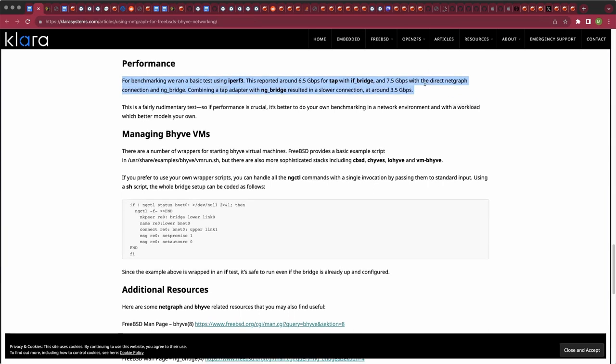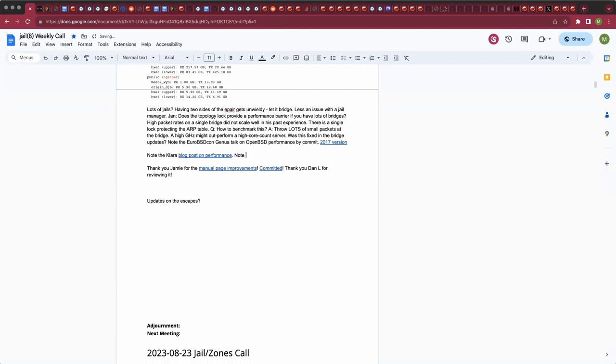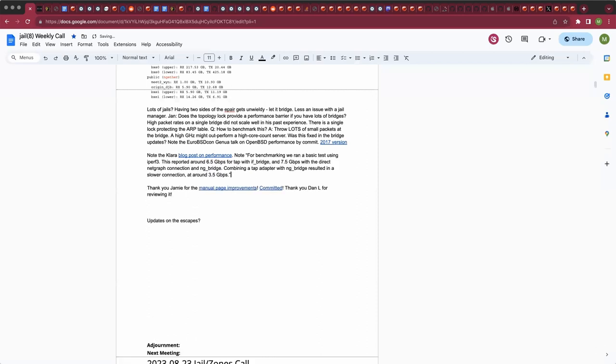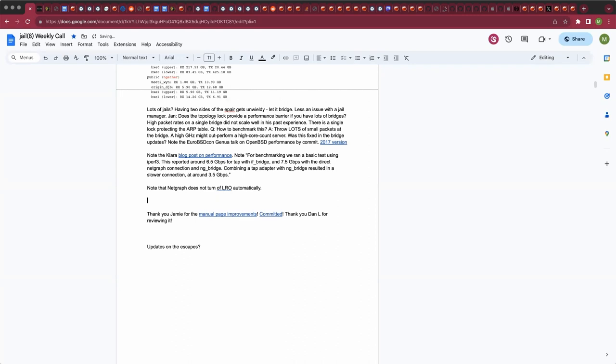Half speed isn't even the worst penalty — forgetting to turn off LRO (Large Receive Offload) is significantly worse because netgraph does not automatically disable LRO. This can cause mysterious SSH lag and other subtle performance problems.